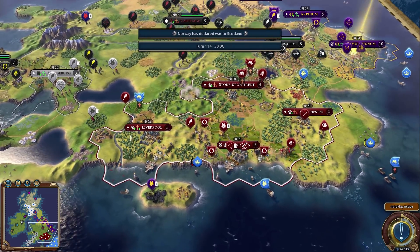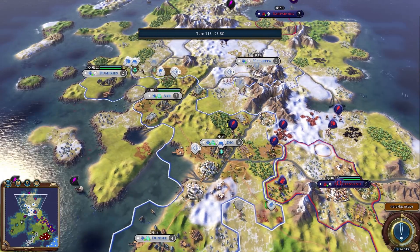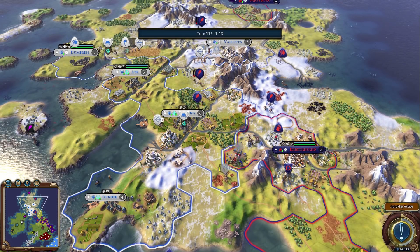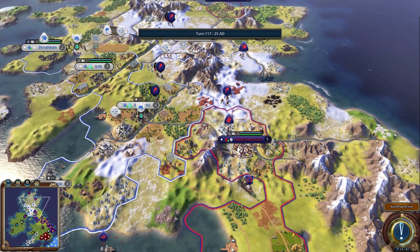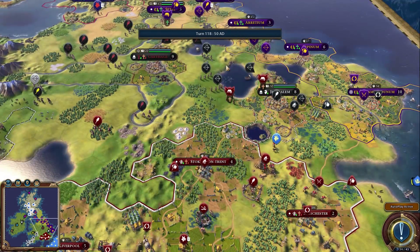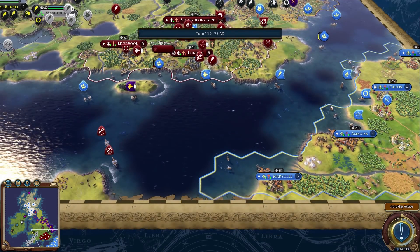Norway declared war on Scotland again, which might actually be okay for Norway this time since Scotland's troops have fallen behind a bit. Scotland does have the heavy chariot and a couple archers so it should be close. But Norway's troops apparently all died, so this is going to be another war Norway loses. Scotland is definitely running away with it now, which breaks the mold since that's the civ we're playing as in our series.